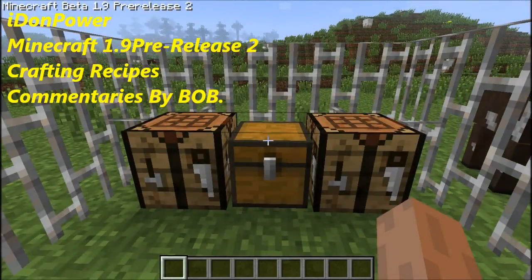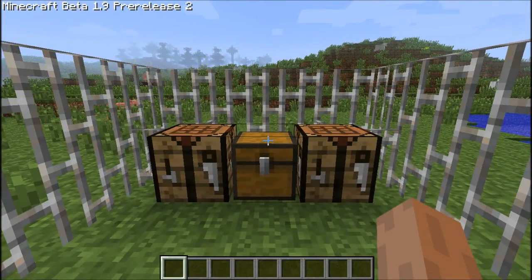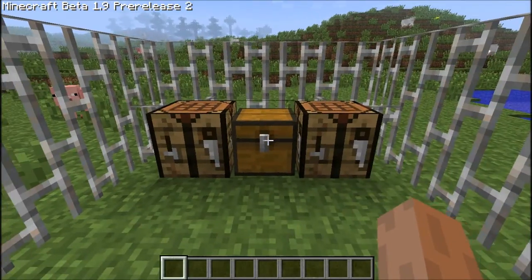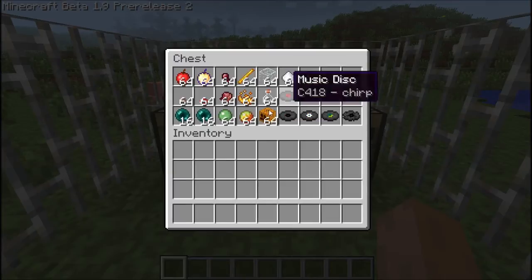Hi guys, it's Item Power aka Bob. Today I'll be showing you crafting stuff that's been added in the 1.9 pre-release 2, as you can see on the screen. I tried to put all the new stuff in this box — that's everything new that's been added, except the glass, the sugar, and the pumpkin, which were already in the game.